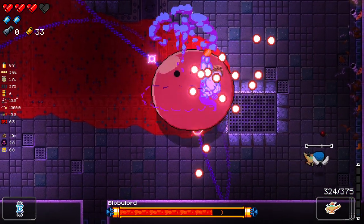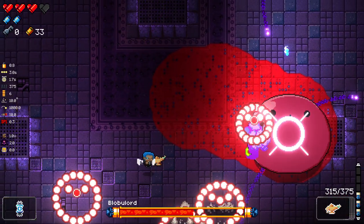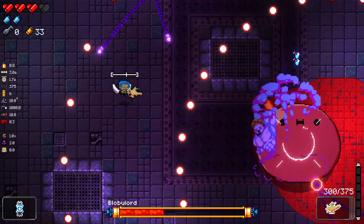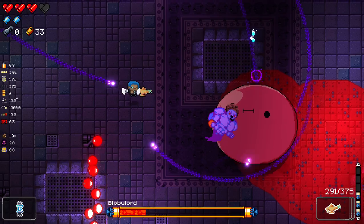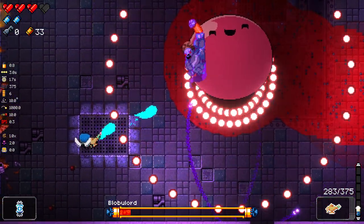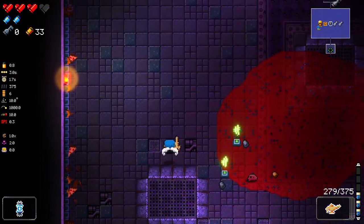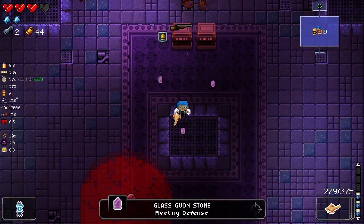I'm just kind of watching to see if this thing does anything unexpected. It seems to be doing good damage — it definitely seems maybe a little bit less than the normal Genie Slam, but I'm not entirely sure on that. Double Key Drop again. Wow. The Blood Glass Gwonstone and an Ancient Glass Blessing.